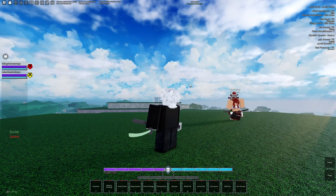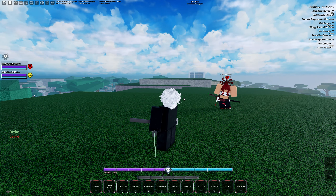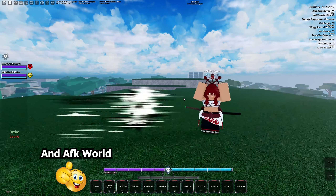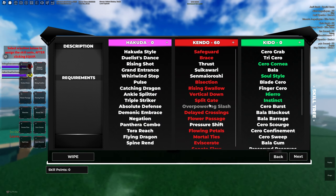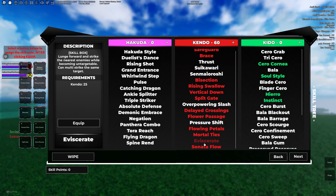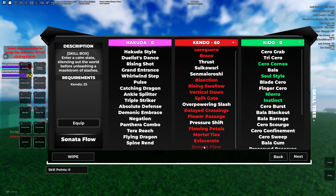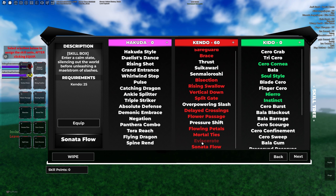This sword is called Murasama — or something like that — and the only way you can get this sword is through clan wars. If you do get this sword, you can only rock 60 kendo on this build. So on this build I am using 60 kendo with Eviscerate and Sonata Flow, because these combo very well into each other, especially into the crit of the kendo weapon.